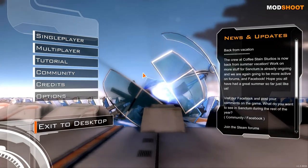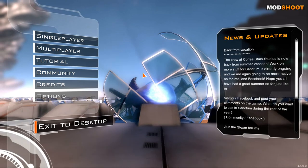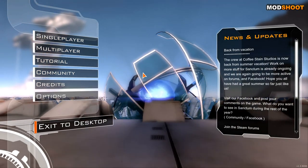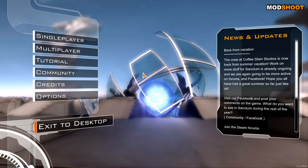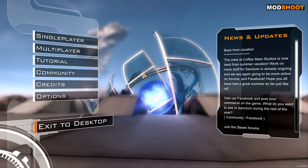Hello guys and welcome to another episode of ExoGemPlays. Today we're going to be playing a game called Sanctum. It was made for the Make Something Unreal contest — it didn't win the overall prize but it did do quite well. Since then it's been made into a full retail game, available on Steam.